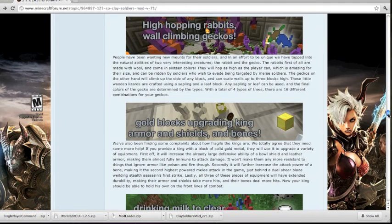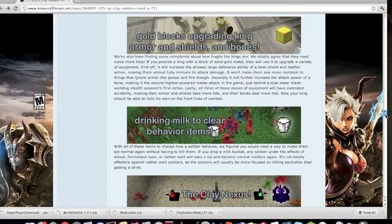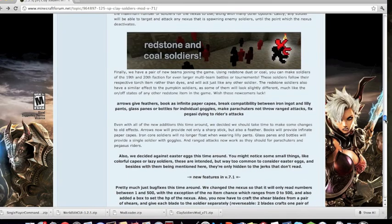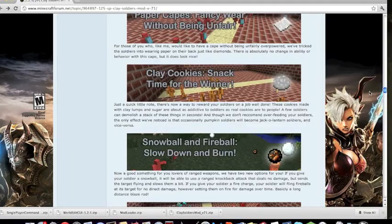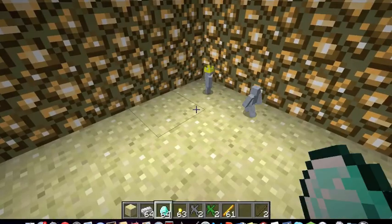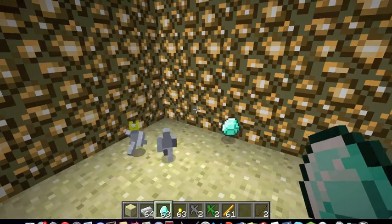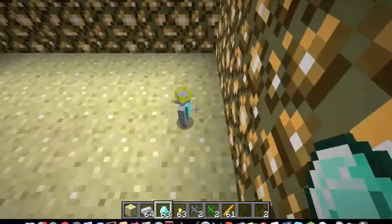Gold blocks upgrade king armor and shields, and bones are weapons. Milk clears behavior items. Redstone will blind the soldiers — that's pretty cool.